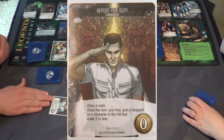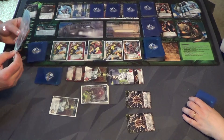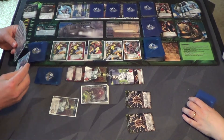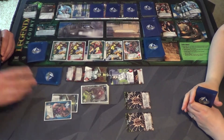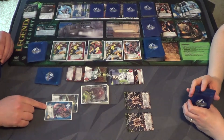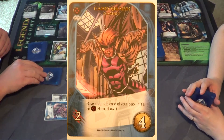Report for duty commander, draw a card. Card Shark Gambit: reveal the top card of your deck; if it's an X-Man hero, draw it.